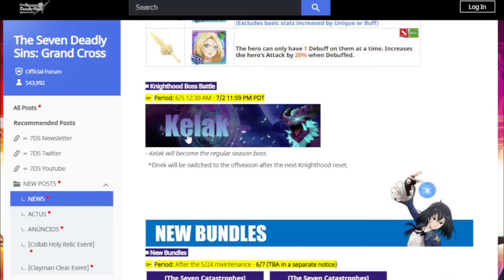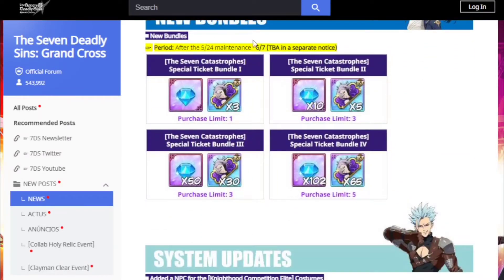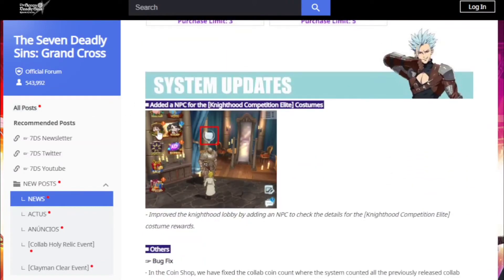Knighthood boss battle — Demon Beast Calic — for those of you that are sweaty in the guild. We got some bundles, so if you're not free-to-play you can maybe pick these up. Might be picking some of these up for Volume — maybe, we'll see.